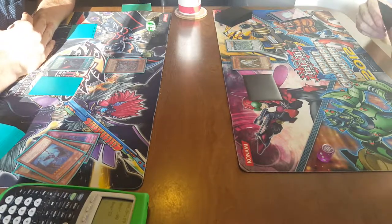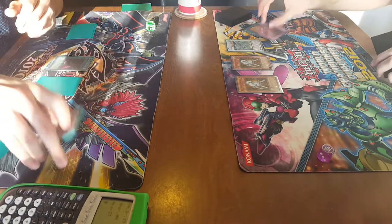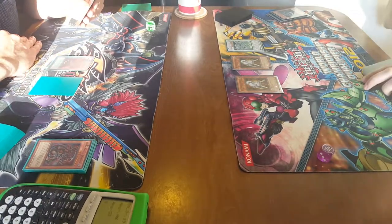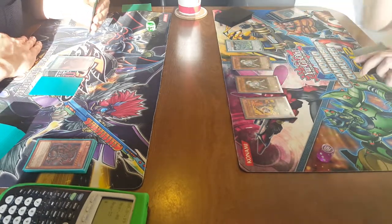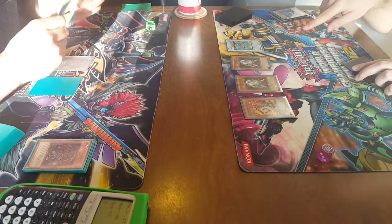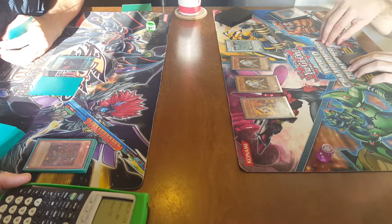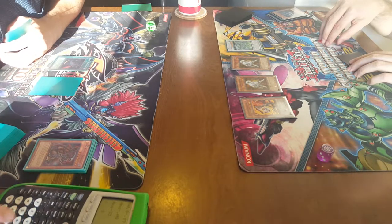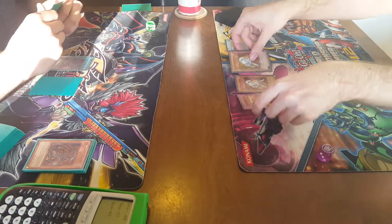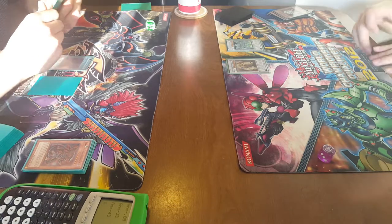3,200. I'm gonna flip summon Ryko, target to destroy Dark Armed. Goodbye Rekindling. I'm going to normal summon Flame Bell Magician. Declare attack 200. That's 18 plus 25 is 43. I'll take it. Main Phase 2 — Synchro for 8, Colossal Fighter. Pass to you.